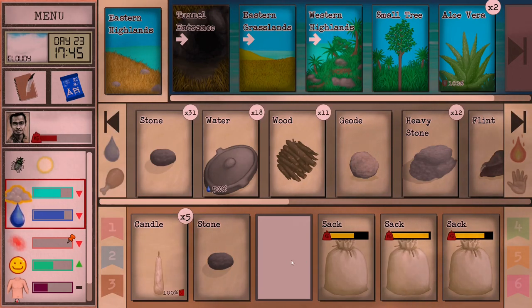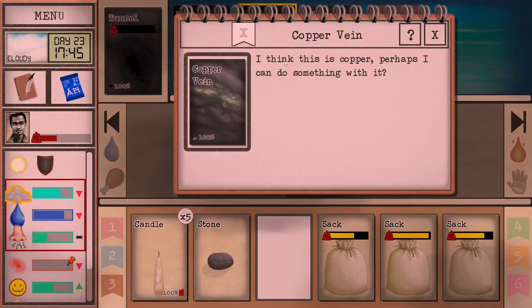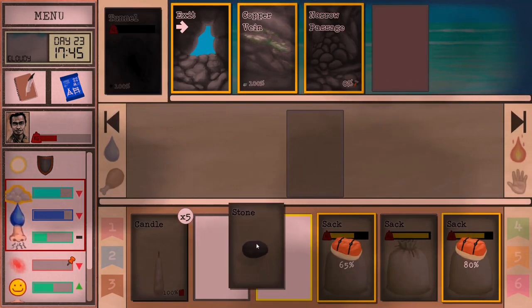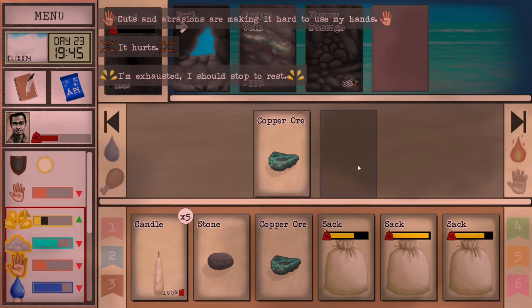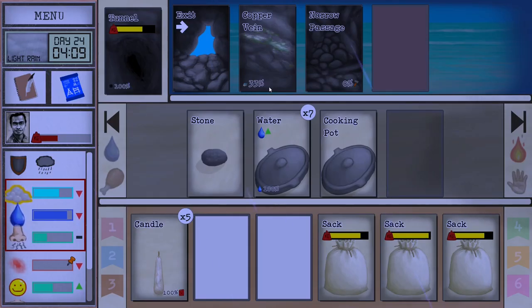Once you fully remove the obstacle to the tunnel entrance you can actually enter it. Inside you will find a tunnel which cannot be explored, but there's going to be a copper vein inside and a narrow passage. The copper vein can be mined for copper, and the narrow passage can be cleared to gain access to the rest of the tunnel system. You can mine the copper by interacting any hammering tool with it. It takes one hour to mine, and each time you do it you gain one piece of copper — you can do it up to three times to get up to three pieces. However, once the copper vein is down to 33 percent, if you mine it once more you will get one more copper ore out of it.